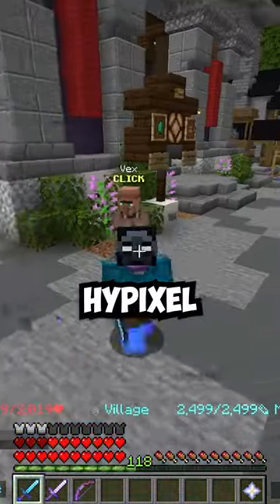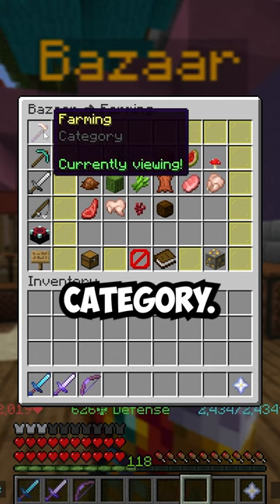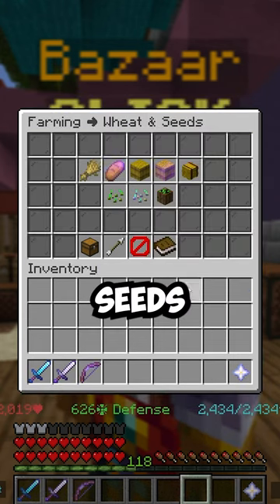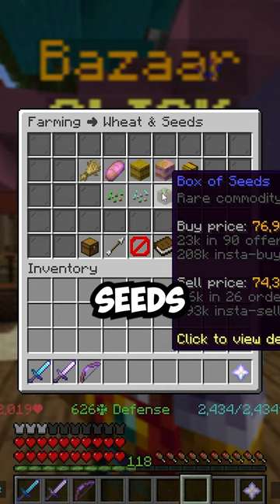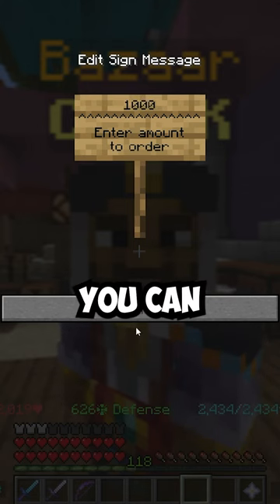This is the best bazaar flip on Hypixel Skyblock. Immediately go to the bazaar and go to the farming category. Then once you're here, go to wheat and seeds and go to the box of seeds. You're going to go ahead and create a buy order for as many of these as you can afford.